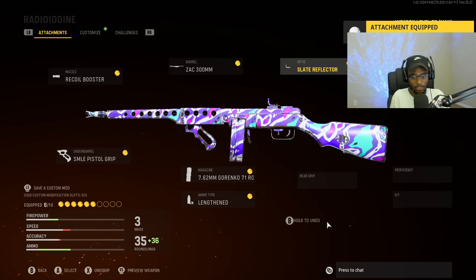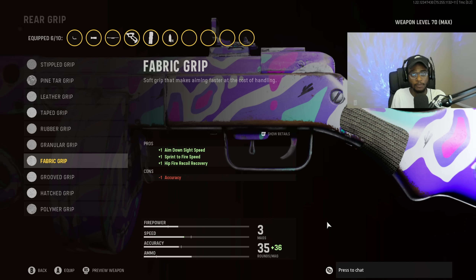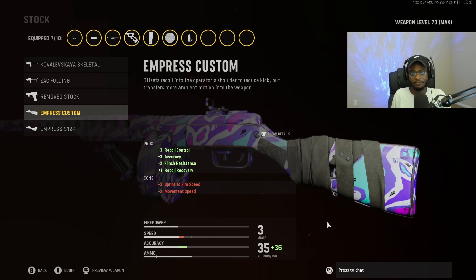Make sure you guys put this on your class setup. For the rear grip, we are going to put on the Fabric Grip — the best attachment to run on all ARs and SMGs here in Vanguard, bumping up that close-range lethality. For the stock, we are going to put on the Empress Custom. We're going to have additional recoil control, accuracy, as well as some flinch resistance and recoil recovery — making this weapon a literal laser beam and incredibly easy to use.